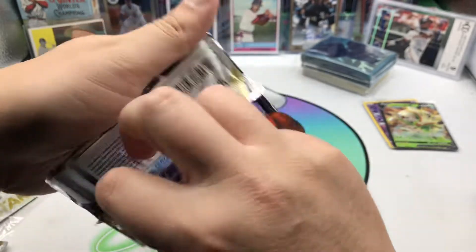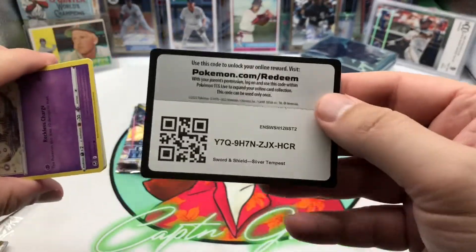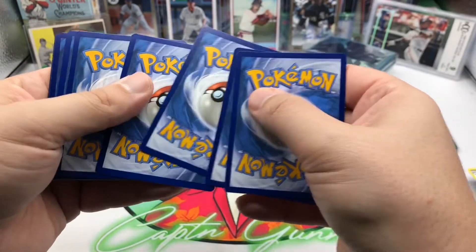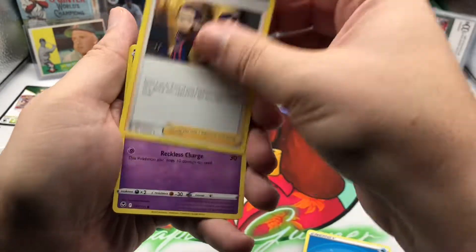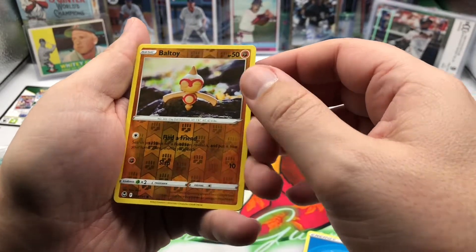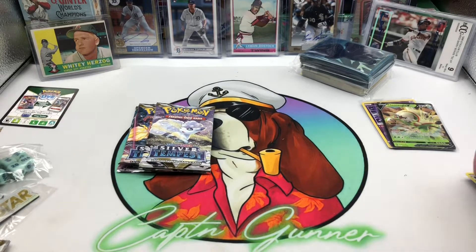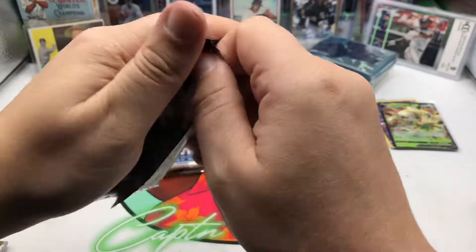He opened up a bunch of Trainer Gallery boxes speaking of PokeRev and he got some pretty good stuff out of them. There's the code card. Dreepy, Vulpix, Bunnelby, a Ball Guy and a Gardevoir rare, non-holo.